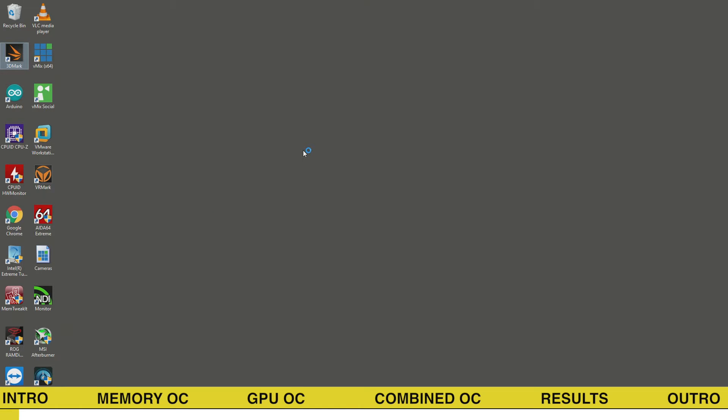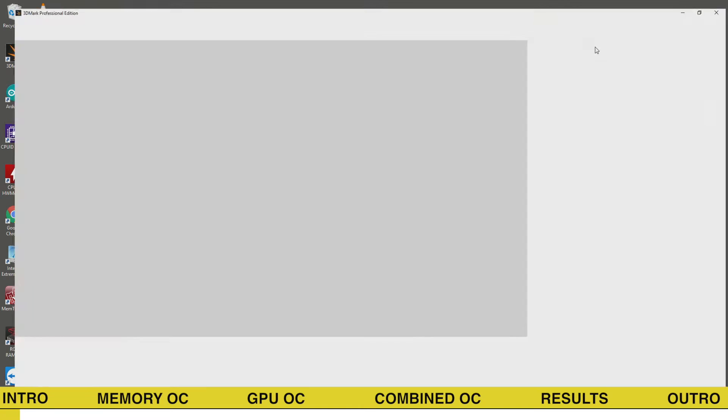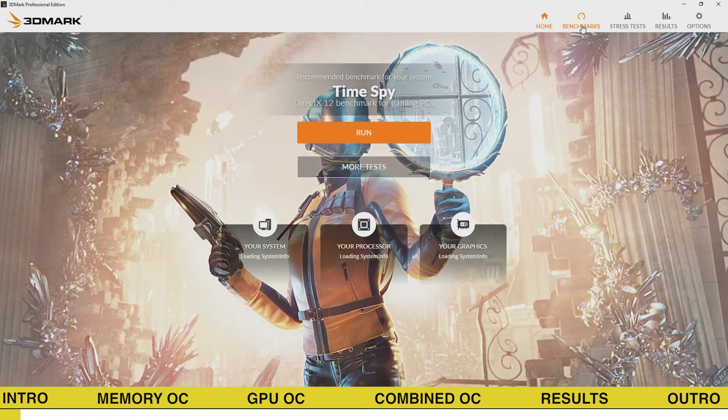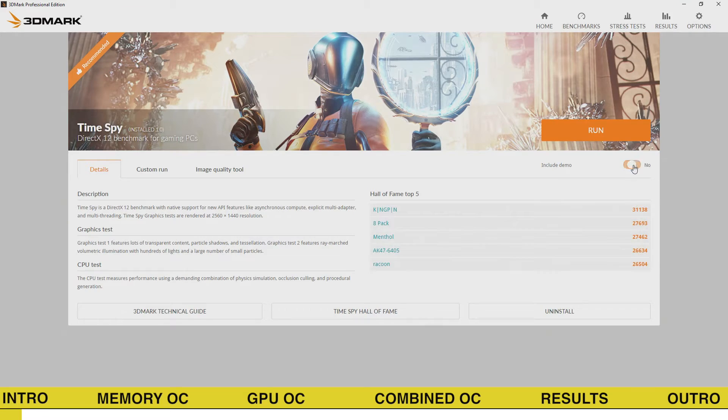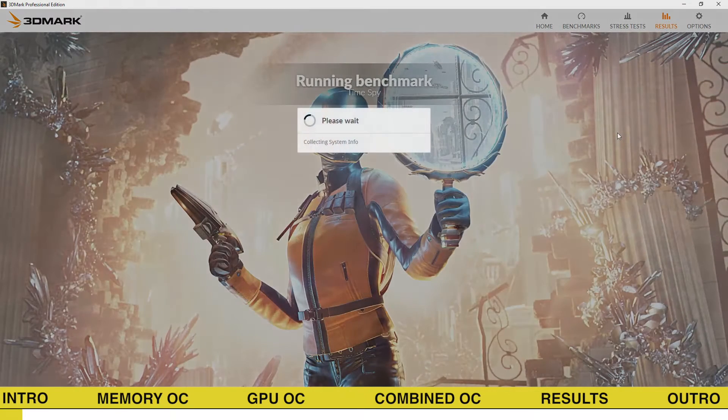First off, we need a baseline score with the GALAX GeForce GTX 1070 Hall of Fame at pre-overclocked settings. We'll let you see the entire benchmark this time in all its glory. For the next tests, we'll speed it up.